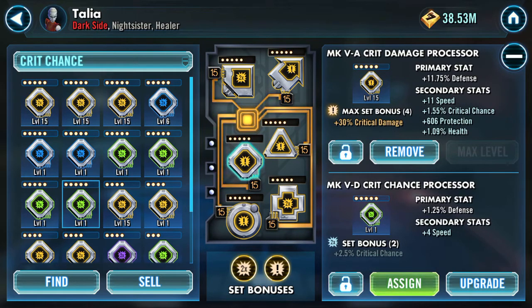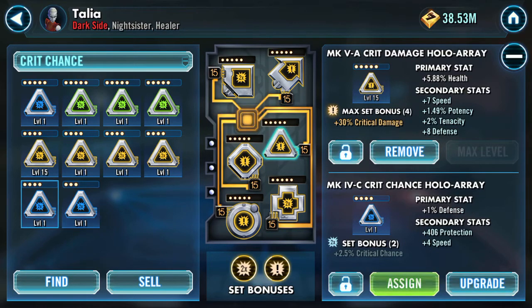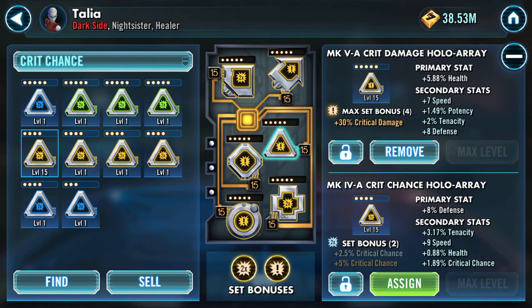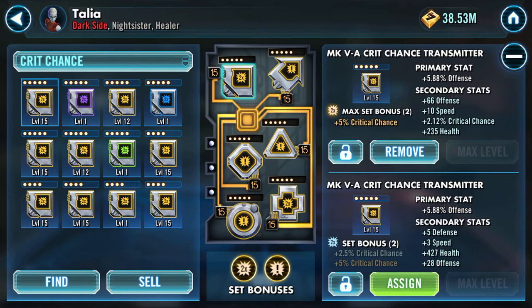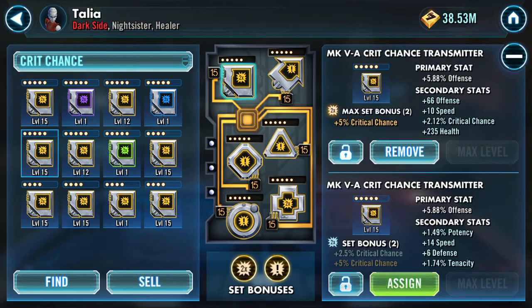Four speed... if I have any speed mods they're like health or — they're not even that. What on earth am I doing with three-dot defense and four speed, or health and four speed? I think that's me done. That was a 10 speed mod, and there is a 14 speed if I were to switch.